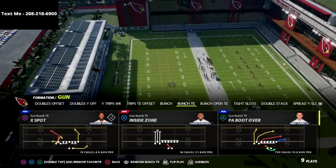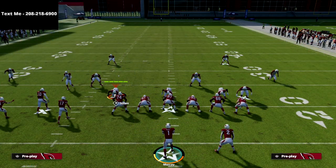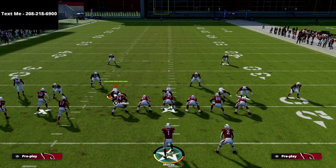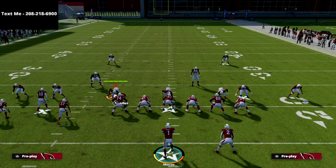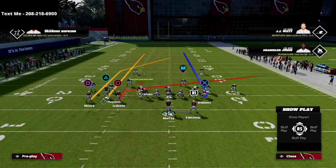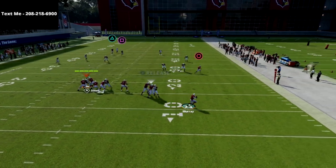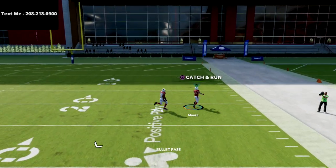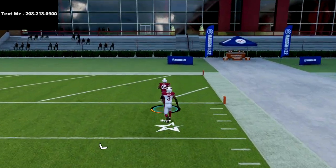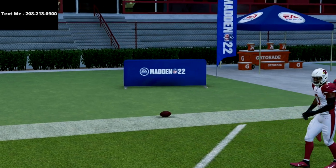This is how you bomb Cover 4 Drop for a one-play score. You're going to come out and P-boot over. EA Sports just patched the game — they fixed Cover 3 and deep zones — but this is still going to bomb it. All you're going to do is streak triangle, slant circle — that's all your adjustments. You can delay fade if you want. What you'll see is a square receiver: pass-lead him to the right, and you are going to cook Cover 4 Drop for a one-play score every single time.